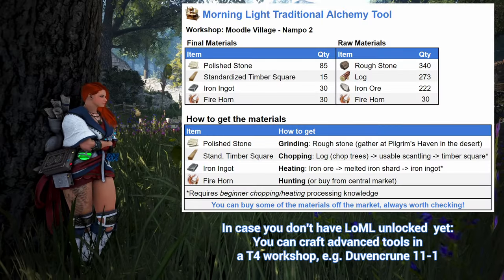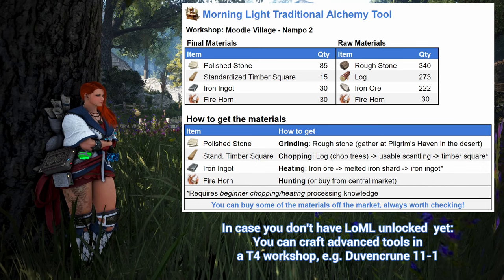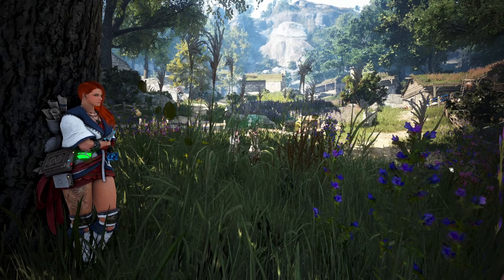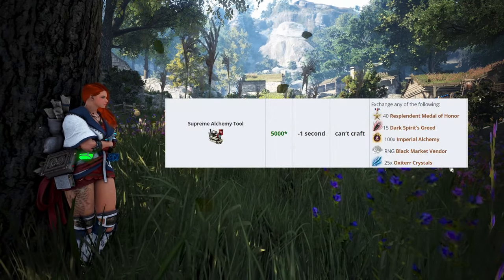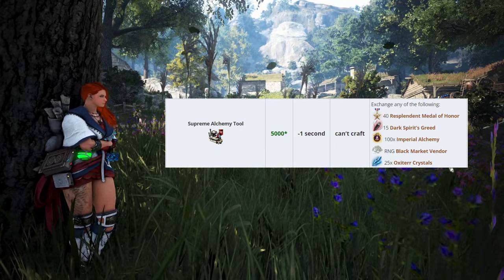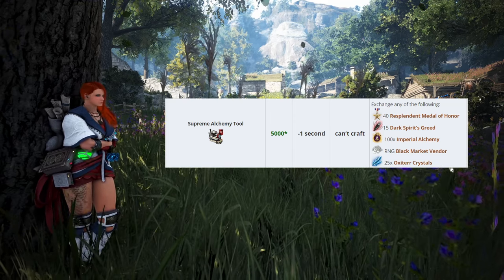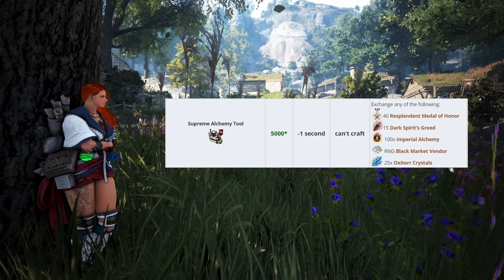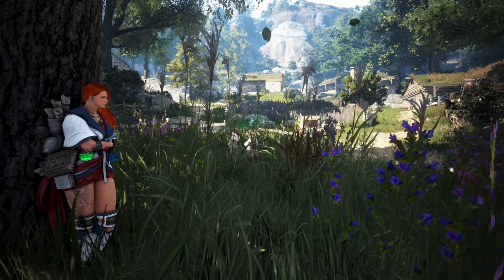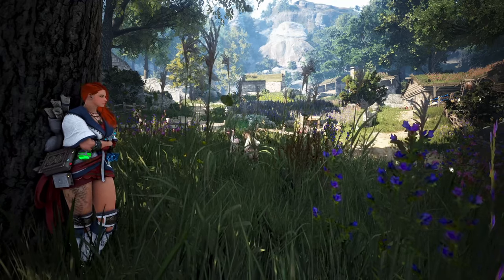Now I know this has been a lot of information at once, so here's a quick summary on how to craft the morning light tools. For the final tool — the supreme alchemy tool — you cannot buy them off the market or craft them. You get them exclusively from exchanging items, for example node war medals, dark rift items, and imperial alchemy seals. The 5k durability makes them pretty nice if you can get your hands on them. But given how easy it is to get the morning light tools with their 3k durability, I would say the supreme tools are more of a nice-to-have.